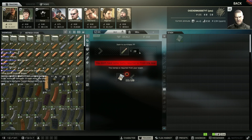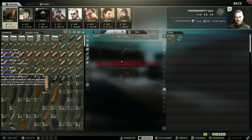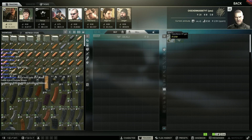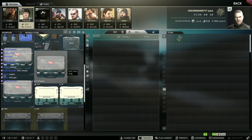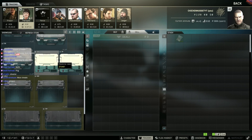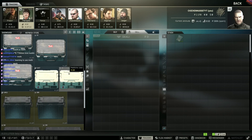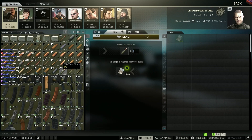I'll buy 15 of them and sell them again — money duplicating. Is there anything else? Something better? Teach us math — I'm teaching you math.